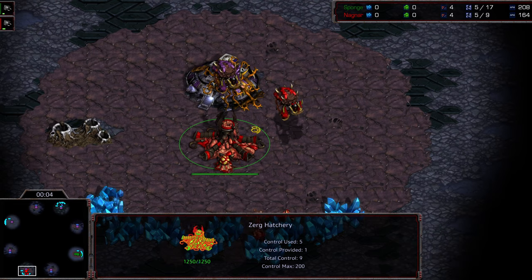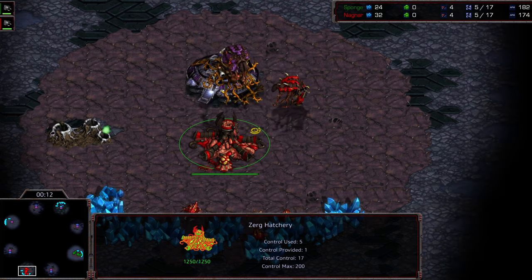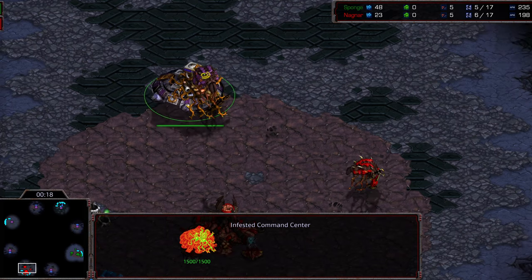Welcome to game four of the semifinals. Essentially the way this works is this is the winner's bracket, and there's still the loser's bracket on the opposite side. It's a double elimination tournament, so whoever wins this will go to the finals, and whoever loses will still have a secondary opportunity within the loser's bracket.